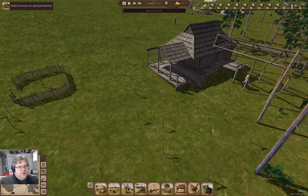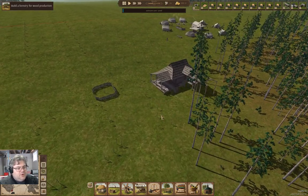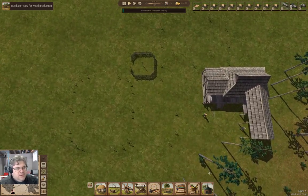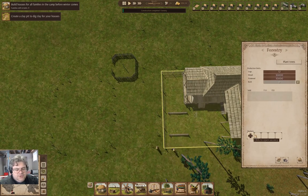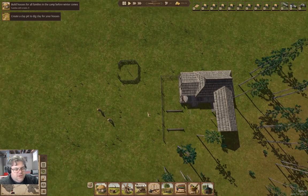We've just about got the forestry online, and once it is we're going to need to put two workers into the forestry so that they can harvest trees. One worker can't harvest trees.